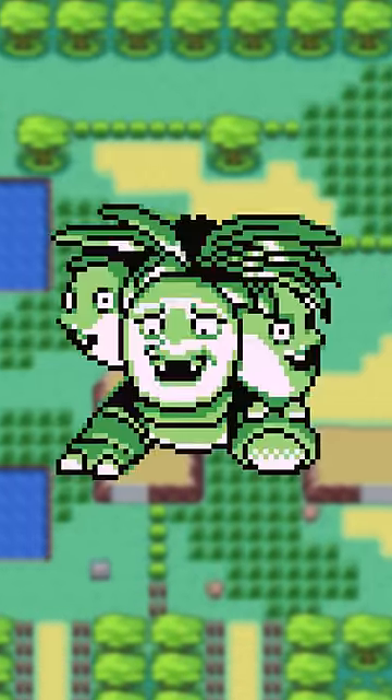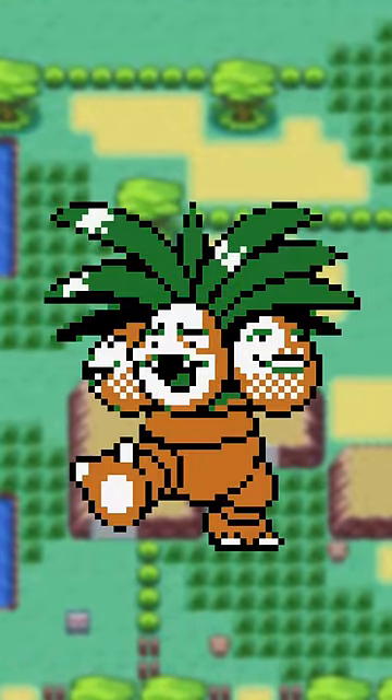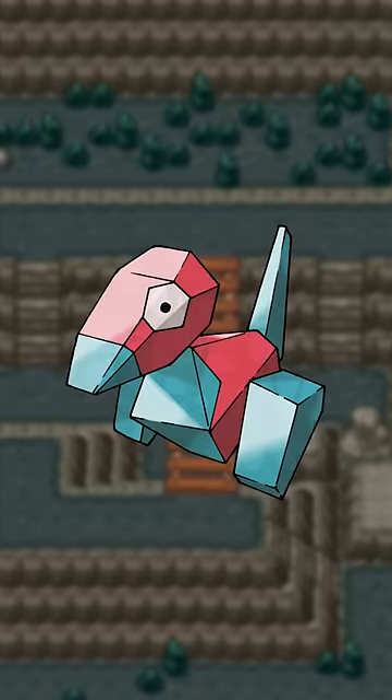The original Exeggutor... sure is. But the Yellow sprite ended up being so good that they essentially reused it for Pokémon Gold. Truly inspiring. They're not all improvements though — case in point, Porygon.